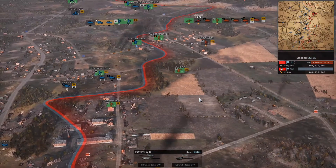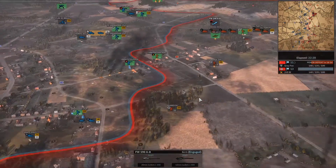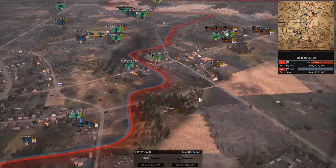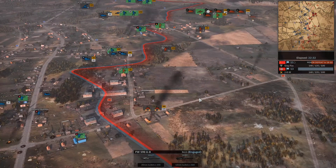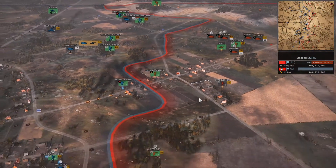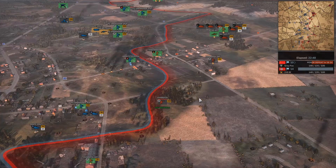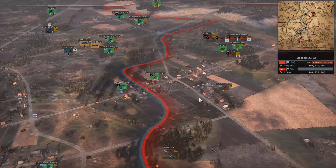He doesn't even have a supply truck in his deck — I just realized it. That's quite a ballsy move, not taking any supply truck. Not taking any in A-phase is understandable, but he's going to be losing out on refitting that tank or if his stuff runs out of ammunition. I guess the best option is just make sure it dies or runs out of ammo.